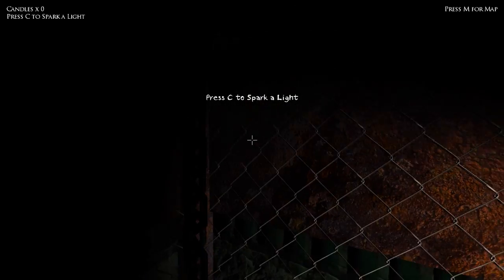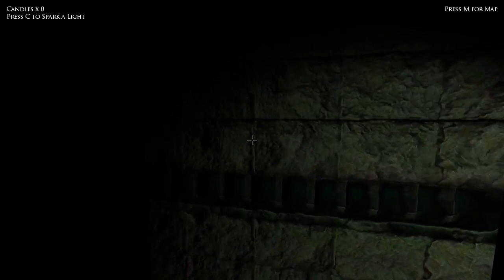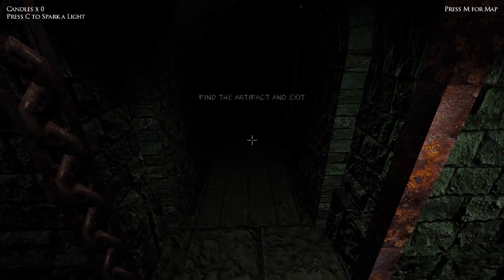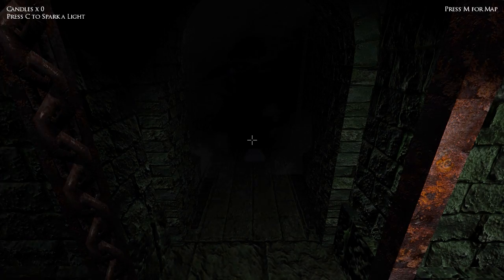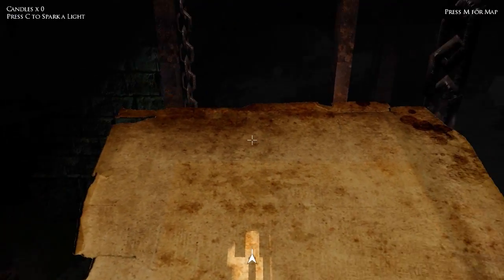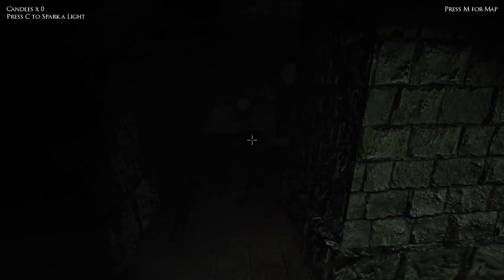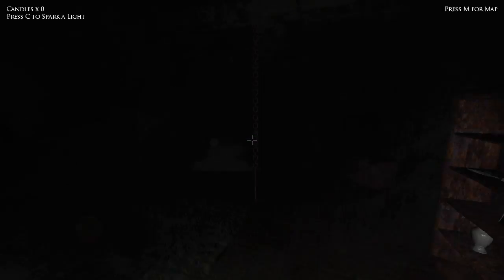We have a spark of light but no candles — so we need to find candles. We can do a quick flash — ow, that hurt my eyes. Now we're in the sewers. The objective is to find the artifact and exit. We have a map — a 3D map! Let me get off the elevator first. Okay, I'm off the elevator. Let's turn that off and go find candles.